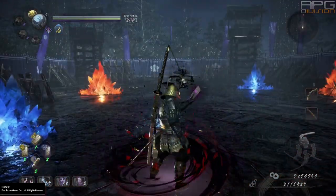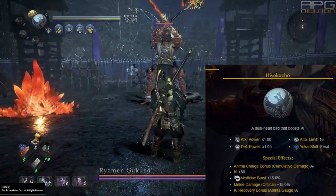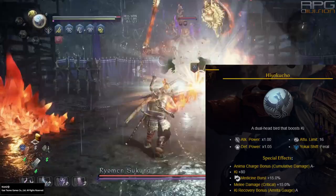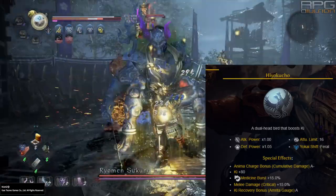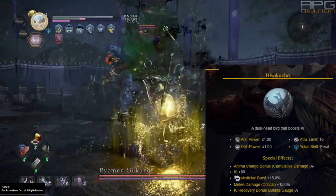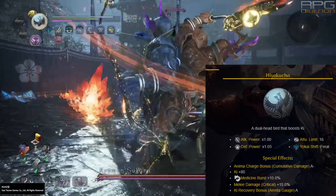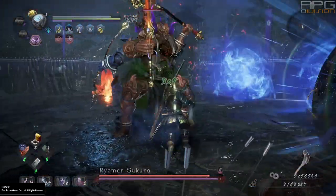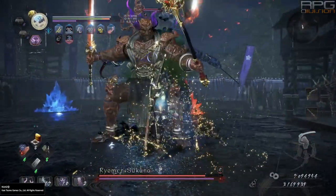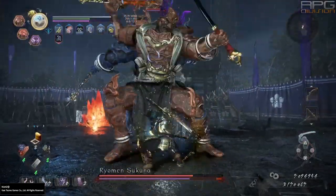Hyokucho is a feral Guardian Spirit that has balanced special effects. Elixir effectiveness increased by 15% and increased ki by 80 are really good upgrades for every build. Melee damage critical helps as well, but is best used in critical builds only, as you don't want to stay in a critical state for long. From eye testing, ki recovery speed with a full amrita gauge wasn't that significant, so I would put it as the least important special effect, but it is still a nice little bonus.